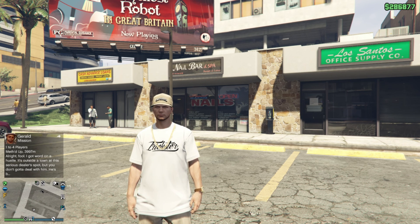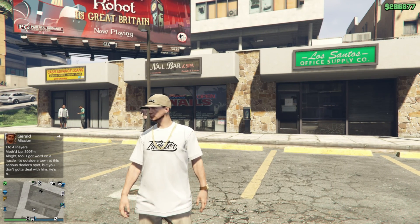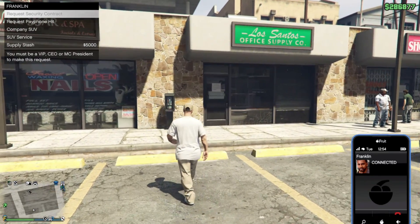First off, you will need to own an agency and you will need to do three contract missions in the agency in order to unlock the payphone hit jobs. Franklin will call you with the first one, and after doing the first one you will be able to call Franklin and request payphone hit jobs.